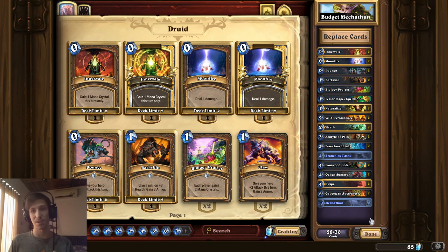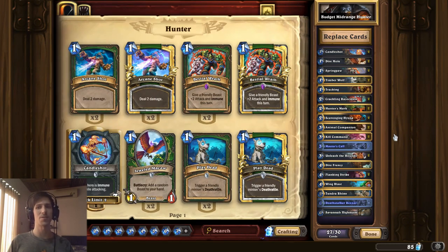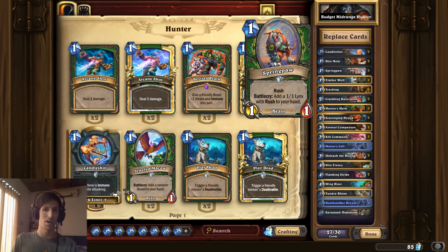I'll include links to these decks in the description if you feel like checking them out. Let's move on to the second one — Budget Midrange Hunter. Hunter is probably the classic class for building any kind of budget deck because it tends to have a lot of really strong classic cards that fit into aggressive or mid-range playstyles quite easily. You can see cards here like Candleshot, Dire Mole, Spring Pod — those are all commons.